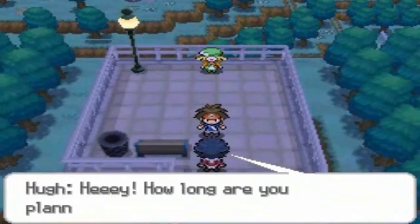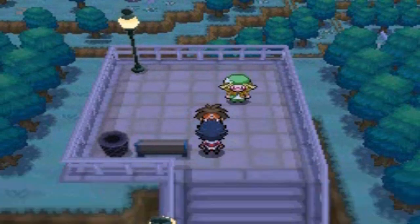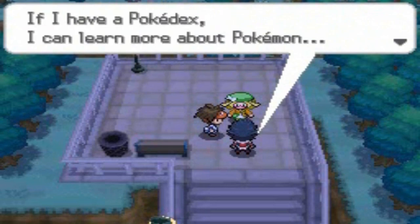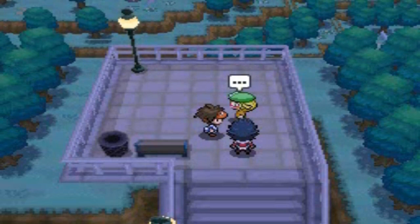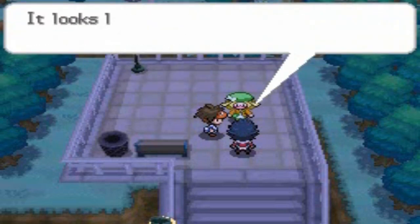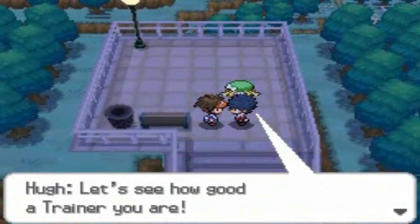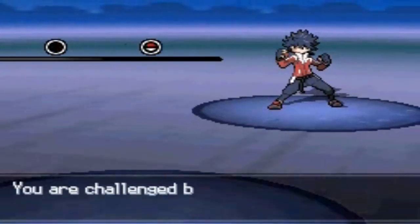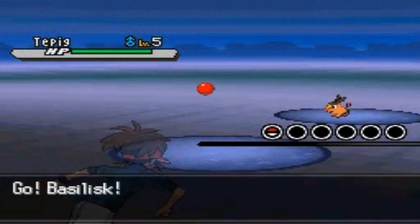Once we're done selecting our Pokemon, Hugh is wondering what kind of Pokemon we chose. He's like 'that's your partner, great!' Bianca gives him a Pokedex too because he wants to go out, get stronger, and learn more about Pokemon. He has some underlying reasoning behind all this. He wants to battle us, and apparently he hatched a Tepig from an egg — so whatever Pokemon you choose, he's going to pick the one with the type advantage.